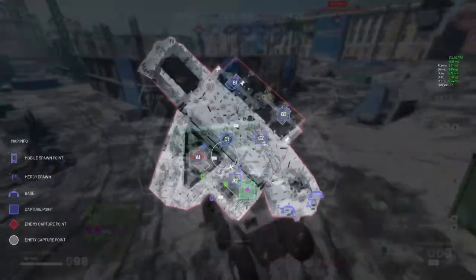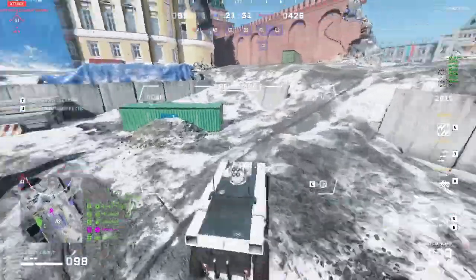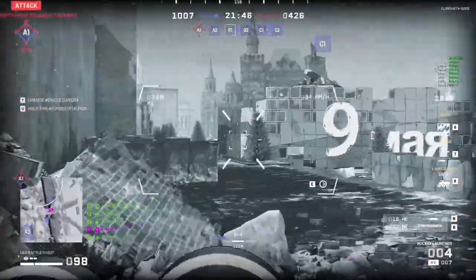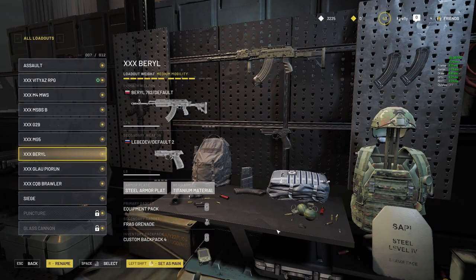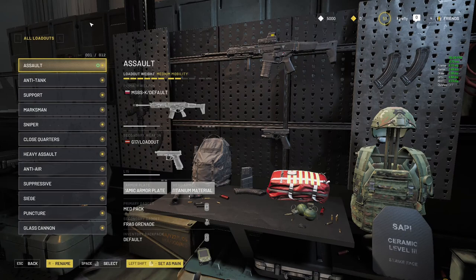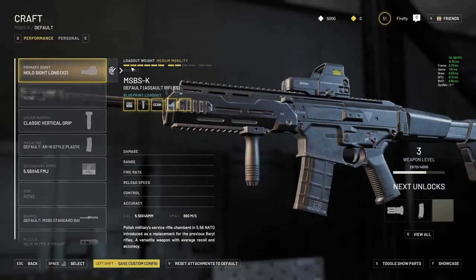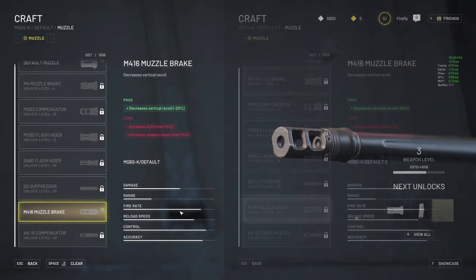The best way to get a head start in terms of gear is to take advantage of default blueprints, which can give you early access to a lot of good attachments. As you earn XP and level up your account, you'll unlock new weapons and strikes by themselves, but every five or so levels you will also unlock a new default loadout for both your character and your strikes. These default loadouts are super valuable because the guns and vehicles in these loadouts are blueprints, and they come with attachments that would otherwise be locked until you've leveled up that gun or vehicle to the required level, which in some cases can take a very long time.